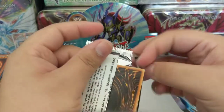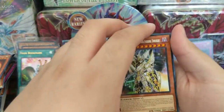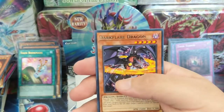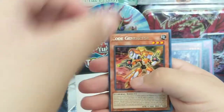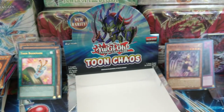I might get another booster box to open — I'll have to see. Black Luster Soldier: Envoy of the Evening Twilight, Prog Leo, Dark Flare Dragon, and Chaos Valkyria. No Starlight, but that's okay. Code Generator, Toon World, Chaos Emperor Dragon: Envoy of the End.